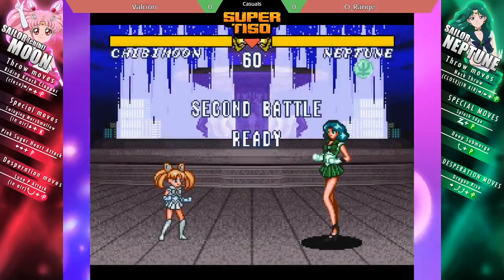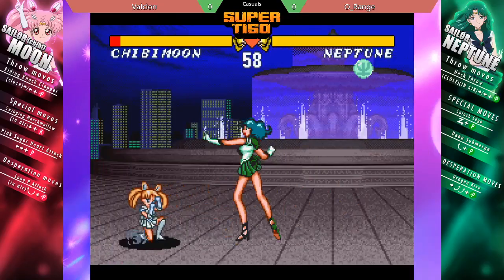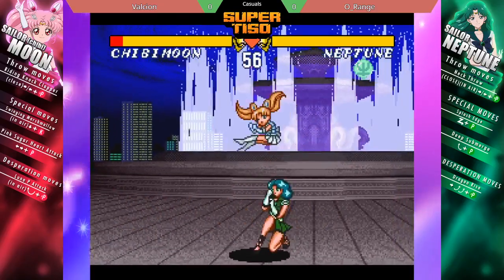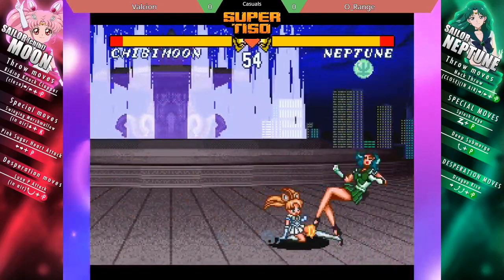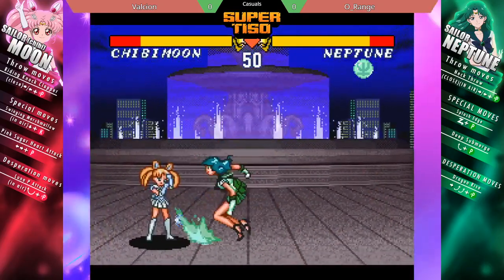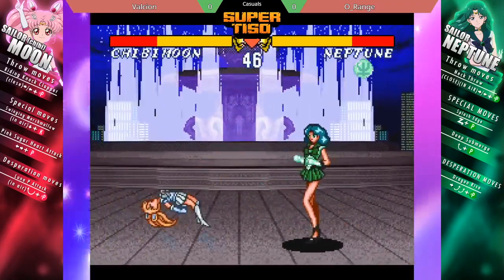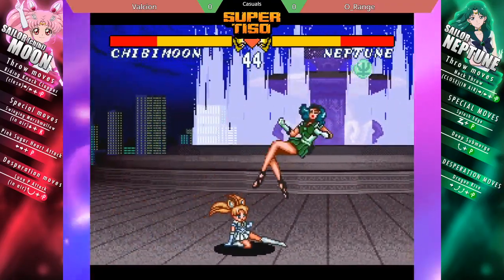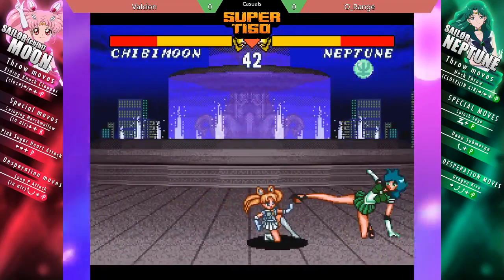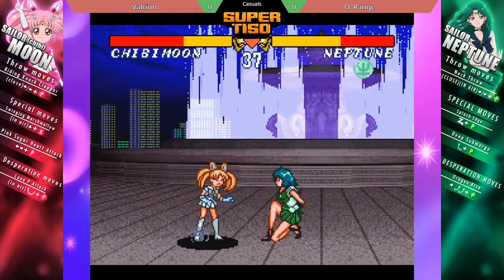Orange Chibi Moon on the other hand has more of a gimmicky type of character compared to the rest of the cast. The closest approximation I can come up with in a modern context is that this character is like Ukyo from Samurai Shodown, but with Yashimaru Iroha's double jump. Just having that along with the dive kick and basically being able to stall the timer near the end.